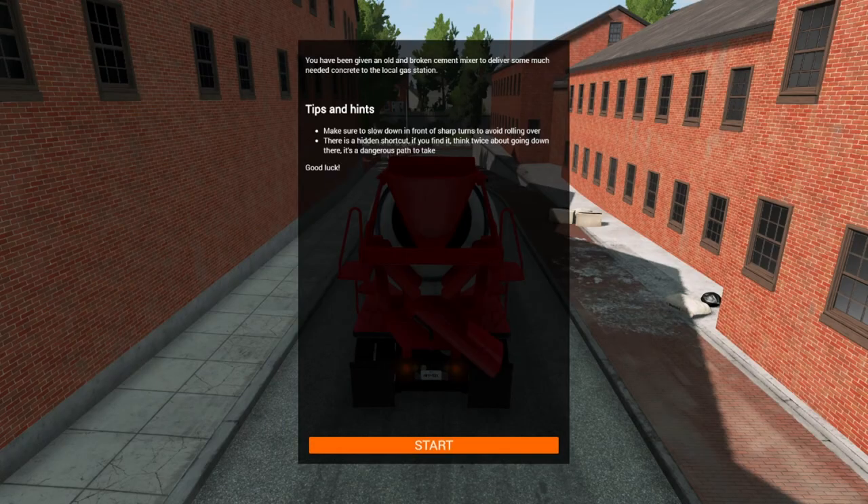Okay, let's see what this scenario has to offer. You've been given an old and broken cement mixer to deliver some much-needed concrete to the local gas station. Tips and hints: make sure to slow down in front of sharp turns to avoid rolling over. There's a hidden shortcut — if you find it, think twice about going down there, it's a dangerous path to take. Good luck — well, thanks game.